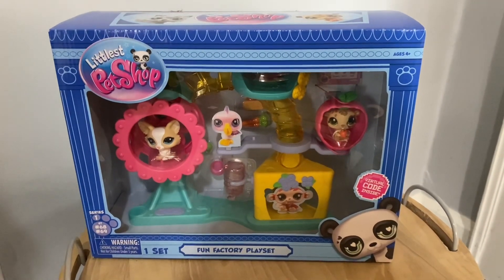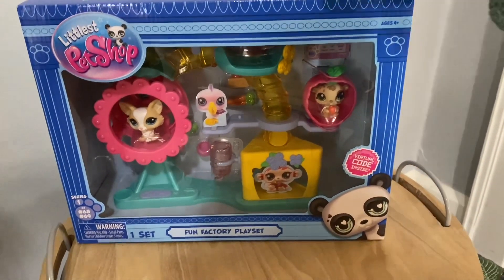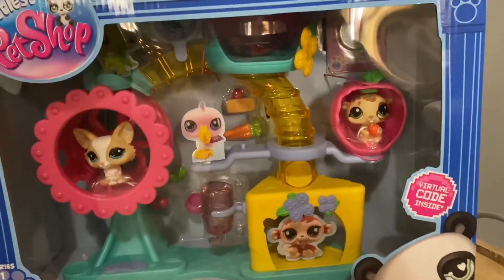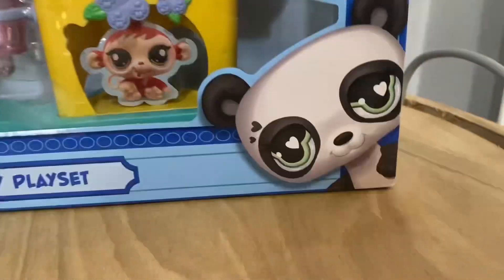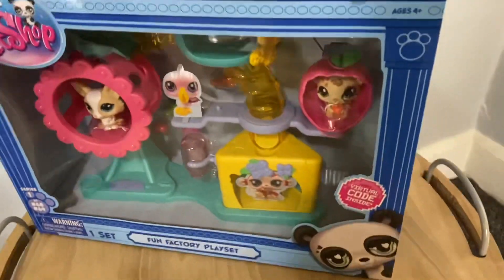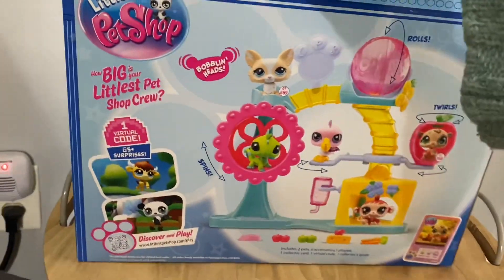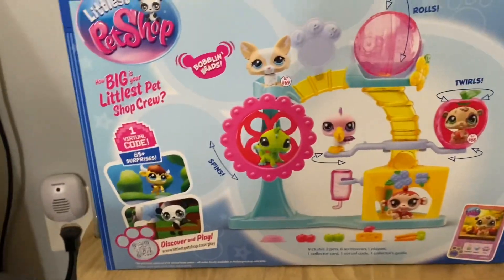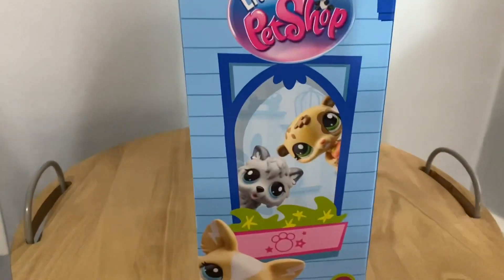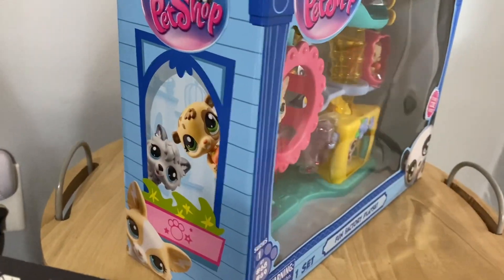So our next and final set is the Fun Factory playset, which comes with a cute little corgi and a little hamster. The front has a little logo that shows you all the accessories it comes with and includes a virtual coat and has our little panda mascot. The top of the box has the super cute little timber wolf as well as the hamster. And then as we turn it around, we can see the quail and the monkey. And at the back we can see the whole set with the pelican and the little iguana. It just reminds me so much of when they used to be in stores.